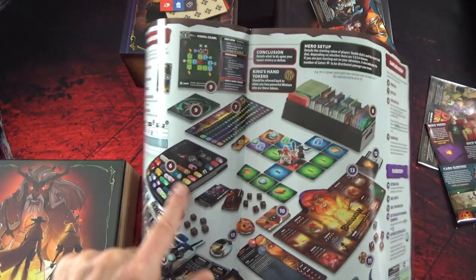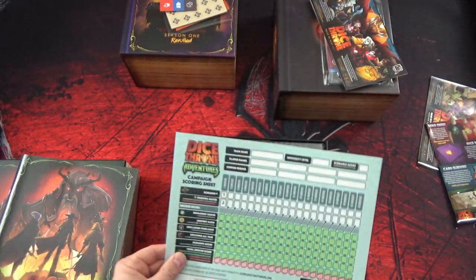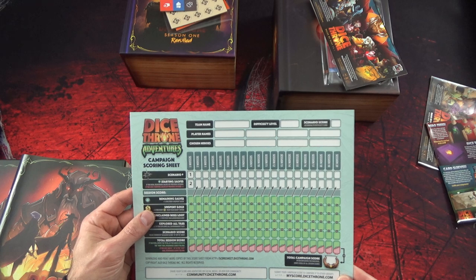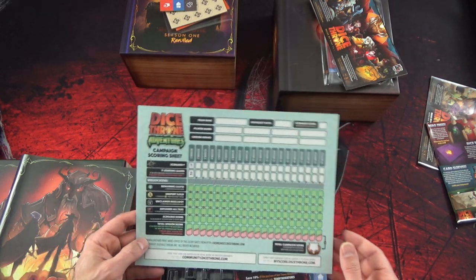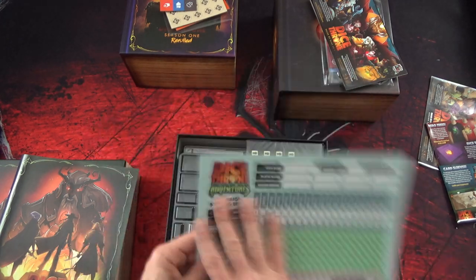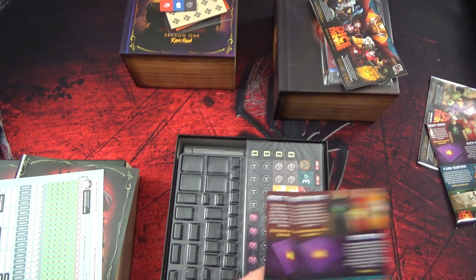Étant donné que les figurines c'est seulement pour se positionner sur l'exploration, je me suis dit que c'était pas super utile d'avoir des figurines, vu le type de tuile. Il y a le truc pour utiliser les jetons en même temps - pas besoin de prendre un insert externe. On a une fiche qu'on pourra copier pour faire une campagne. J'ai l'impression de découvrir le jeu parce que ça fait longtemps que je l'ai pledgé.